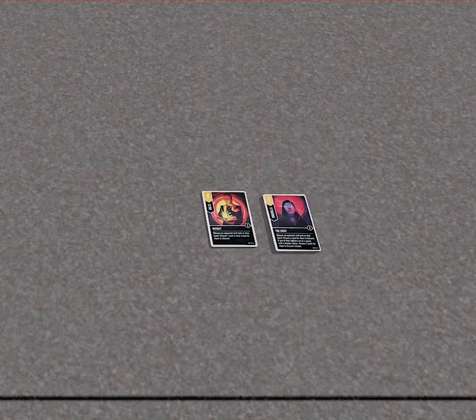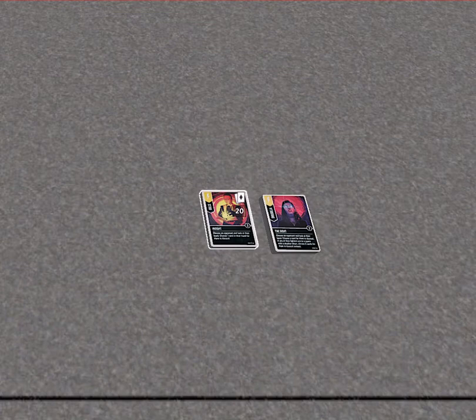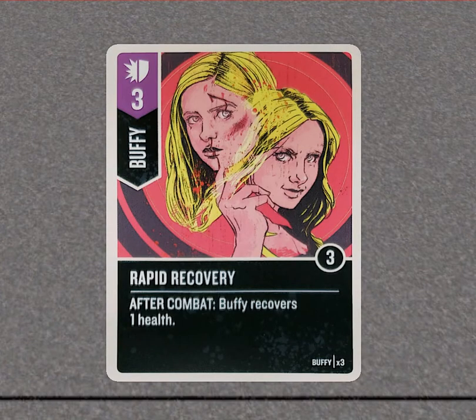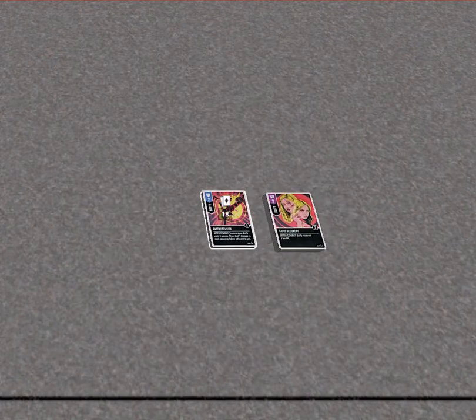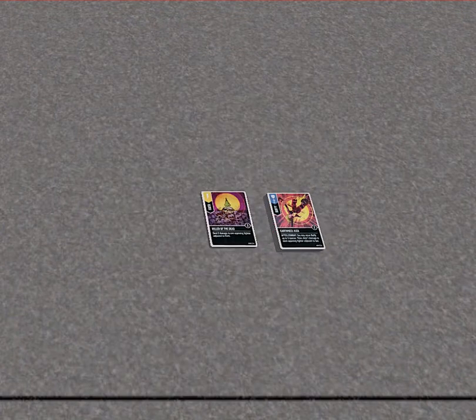Now this is Buffy — choose an opponent, look at their hand, and choose one card for them to discard. It's simple, but there are three copies and you can really mess somebody up if you can get rid of an Excalibur, a Beast Form, or something like that. 'Rapid Recovery' — even if they hit you for four, it might as well hit you for zero because you recover health. And this value-two card lets her move up to three spaces and deal damage to each opposing fighter adjacent to her — her sidekick killer card.